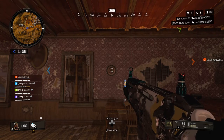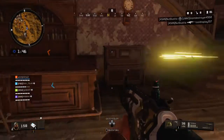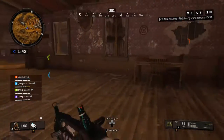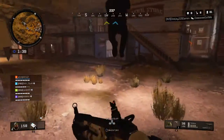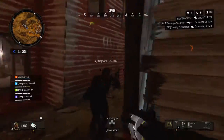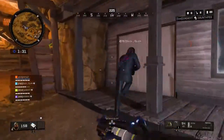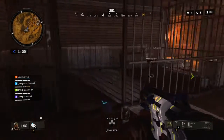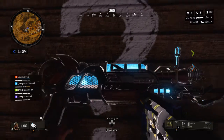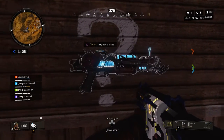You'll know if you hit a bullseye because the piano to the right will start playing. As you can see, it's playing some music. Now we have to go to the jailhouse — it's right over here. Open up the door; the jailhouse door will be unlocked. Go up to this question mark, hold the interact button, and you get the Ray Gun Mark 2 right there every time.